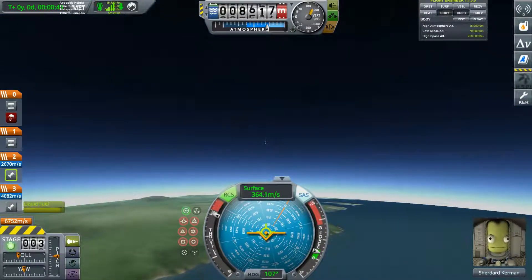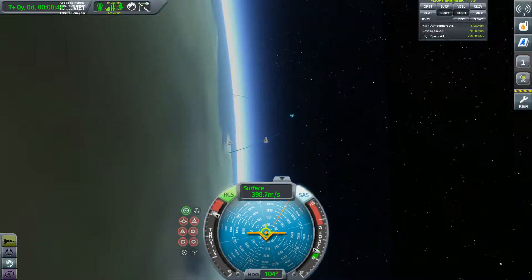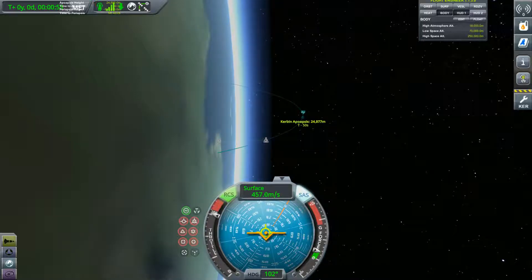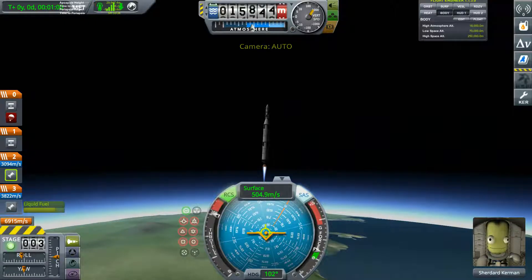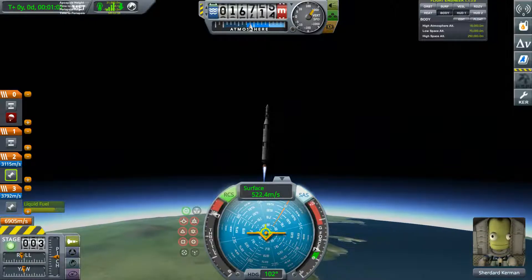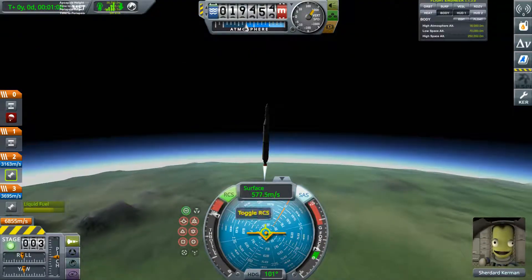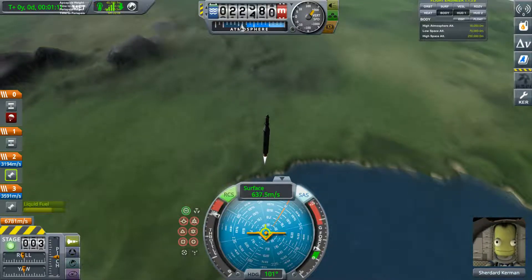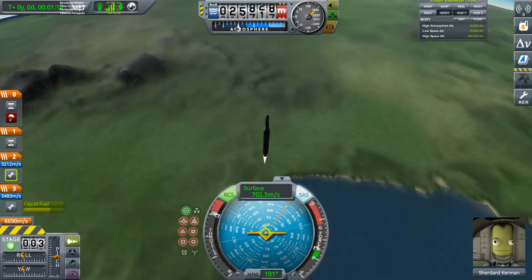You need to make sure you're out of the atmosphere, because that ring there is where you should be going. It would slowly drop if you're still in the atmosphere, because the atmosphere slows you down.